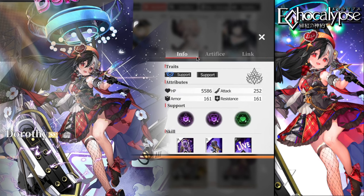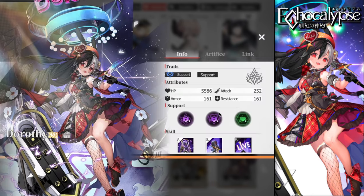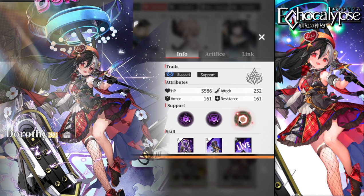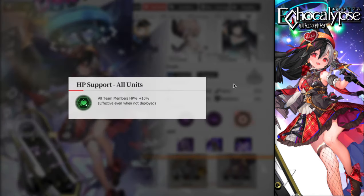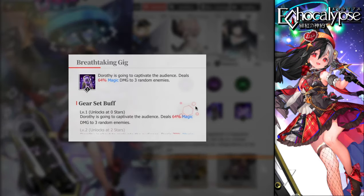Her passives at one star, four stars, and six stars grant resistance versus magical damage, so magical damage won't hurt her as much — she improves resistance by 10% against magical damage for herself and the lineup as well. At six stars she also gains 10% HP, which will help buff her with the true damage functionality we'll talk about soon.